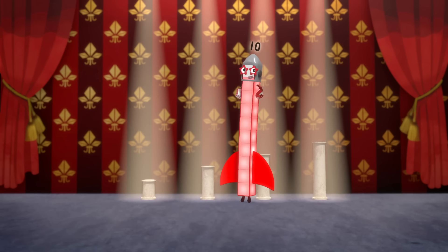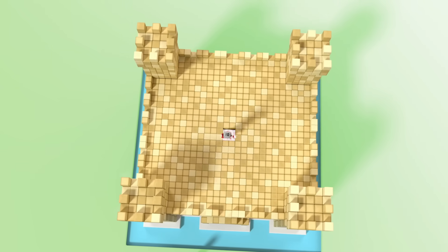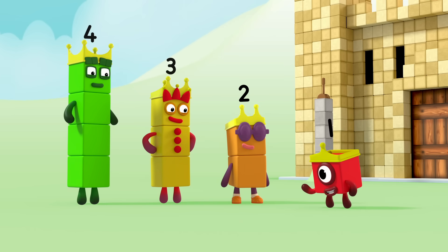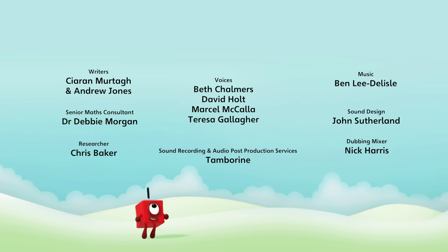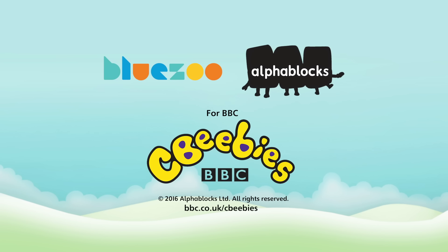Ten, nine, eight, seven, six, five, four, three, two, one. Blast off! Four, three, two, one. What an adventure! We may be little numbers, but when we work together, we're still the kings and queens of the castle! Ha ha ha! Thank you.